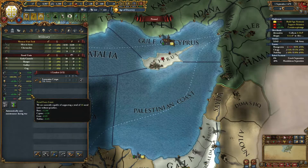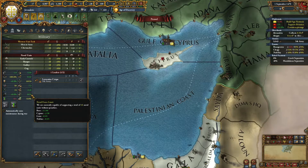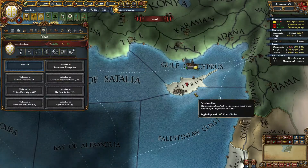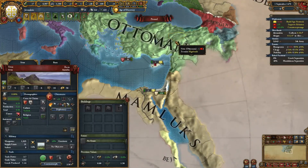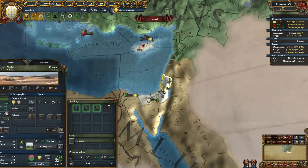Then what I did was I created a fleet. I maxed out my force limit but had essentially like 8 transports and 8 or 9 galleys, because if you play Cyprus you get 20% cheaper galley cost. Starting at the beginning of the game I immediately improved relations with both the Ottomans and the Mamelukes.